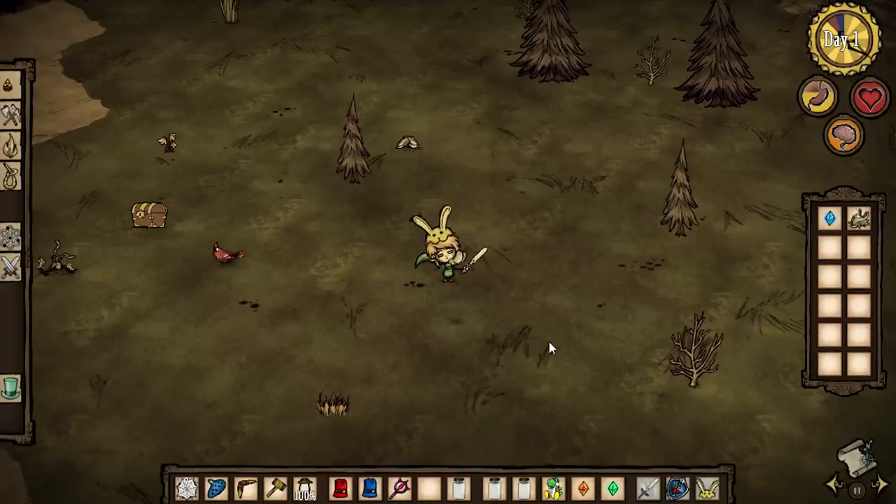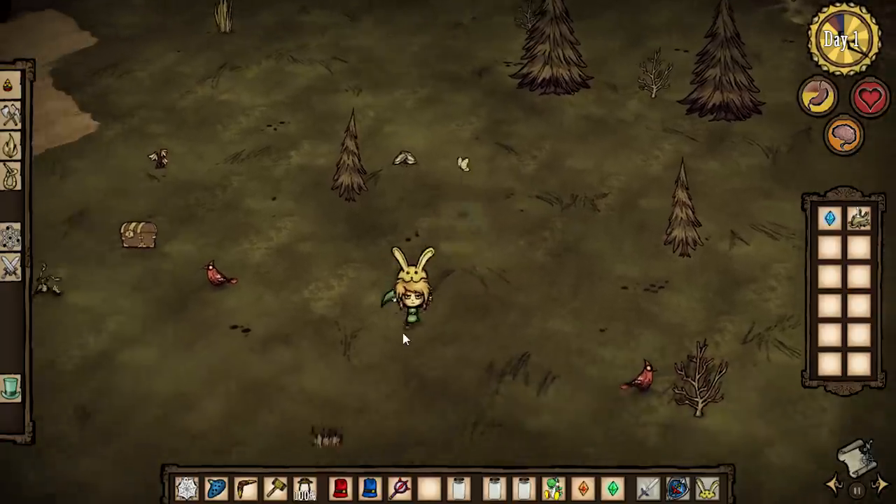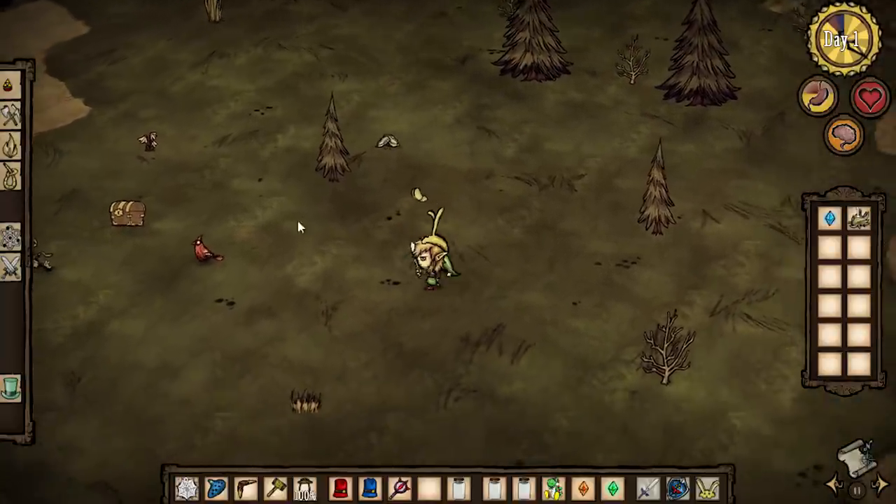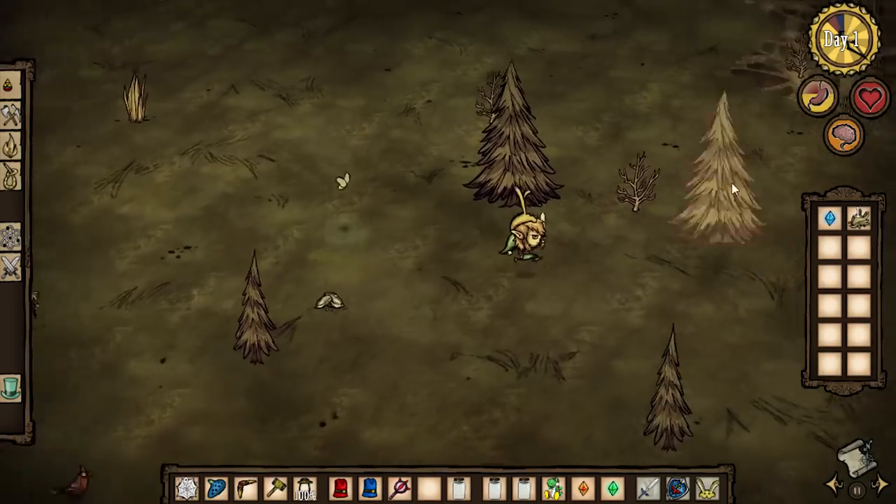Hey everybody, it's your boy Celery Stick and we're back. Oh my gosh, it's Link the Hero, the mod for Don't Starve. That is so awesome — I can't even stand still, I'm running around doing figure eights around these trees.